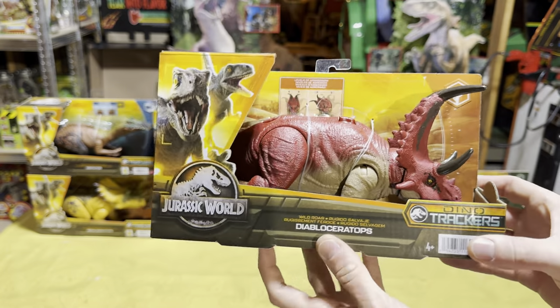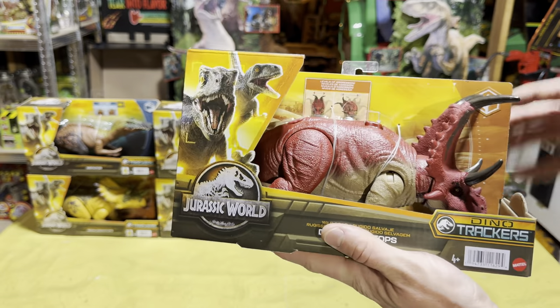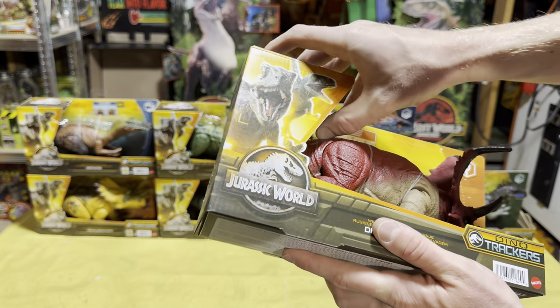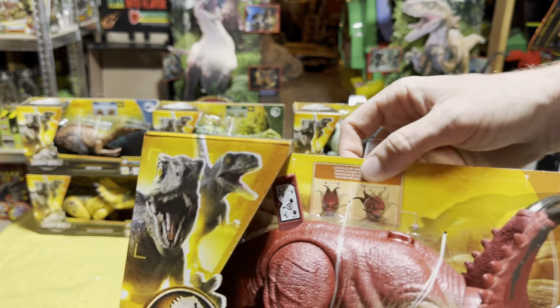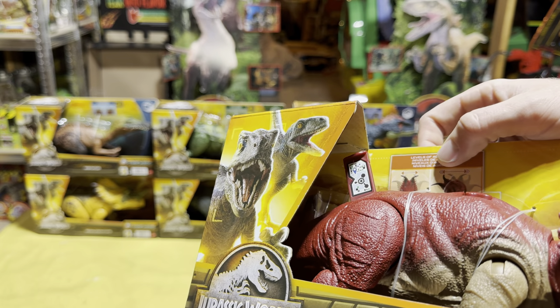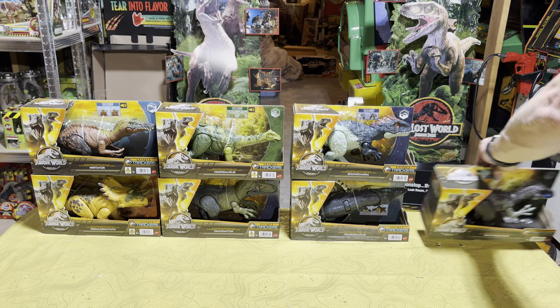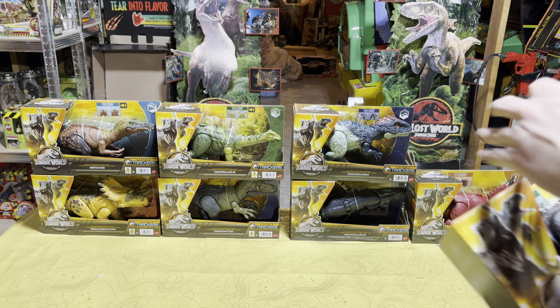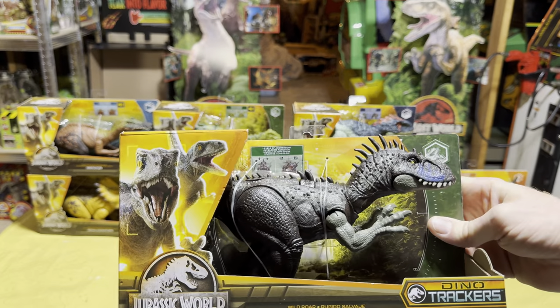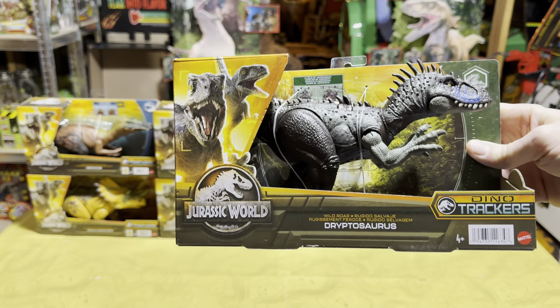The packaging shows the rest of the toys in the assortment, which is really cool. I'm going to try to get the scan code for every single one of these toys so you can add them to your Jurassic World Facts app. That was first the Diabloceratops — next up we have the Dryaptosaurus, another really cool carnivore figure added to the line.